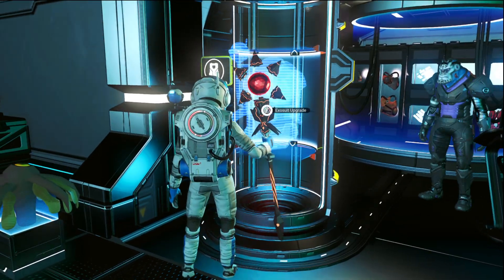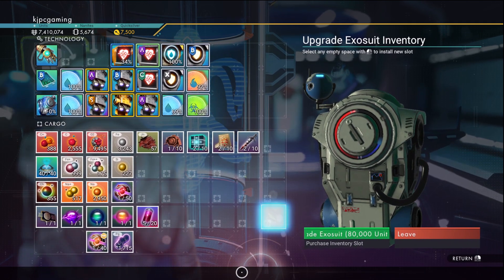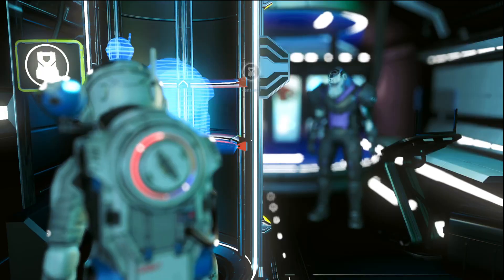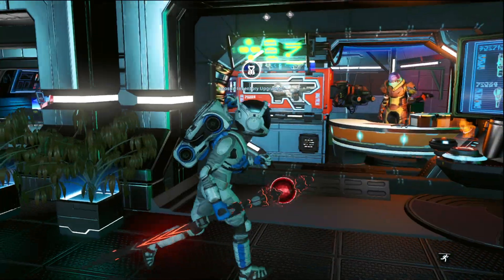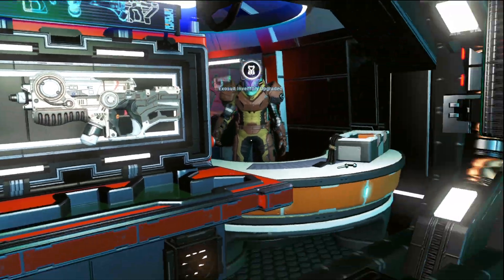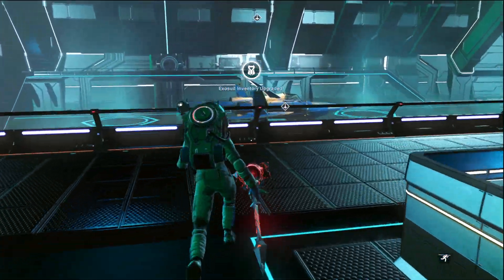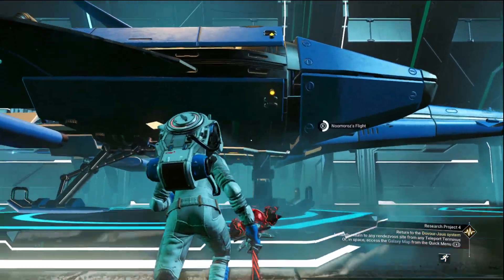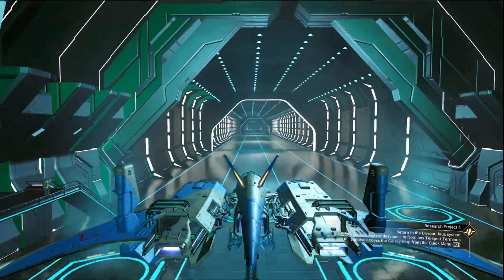Get a suit slot. I don't think we need any of those, but we'll grab that one. Take a look at the multi-tool. I don't think the system was very good - it's another submachine gun, C-class. Let's go visit Norm.